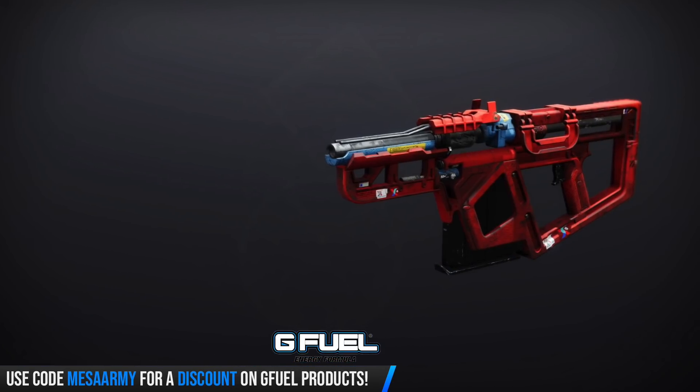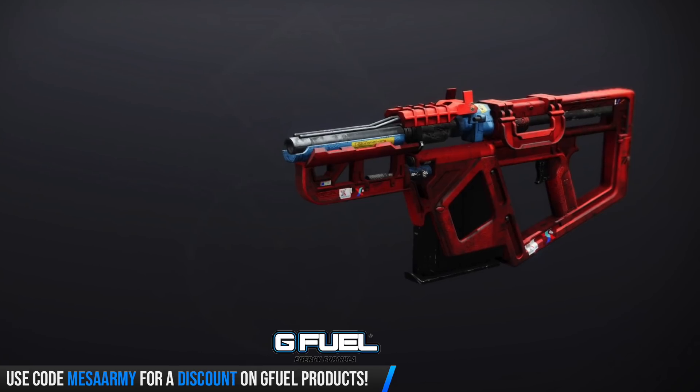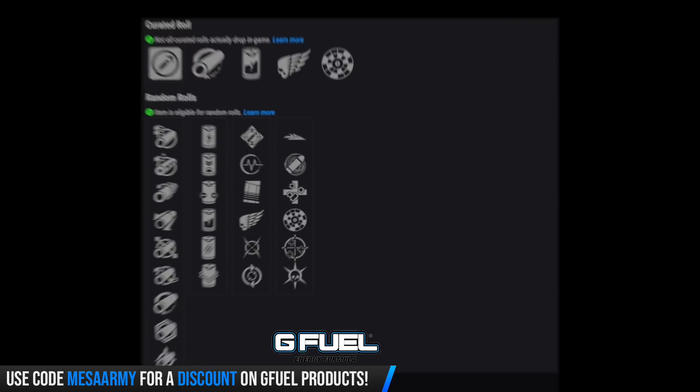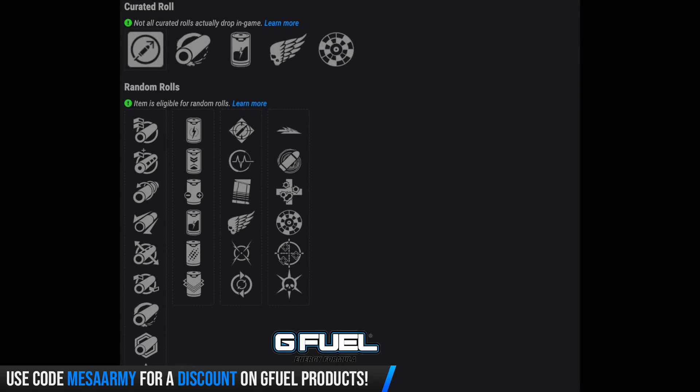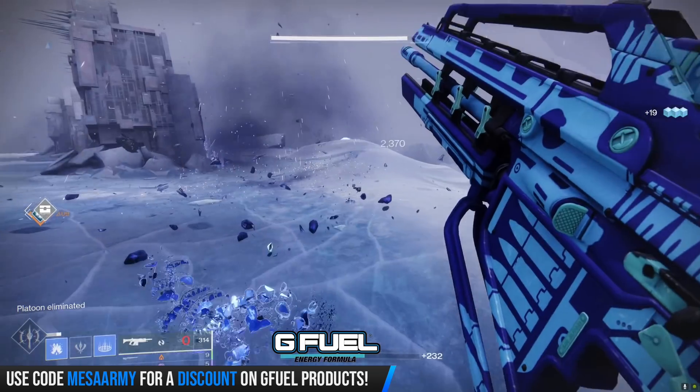Next up, we've got a Europa fusion rifle — the Coriolis Force. I normally don't like high impact frames, but on fusion rifles I think they kind of work. The curated comes with Killing Wind and Rangefinder. You can get it with Accelerated Coils, Enhanced Battery, Ionized Battery, Liquid Coils, Particle Repeater, or Projectile Fuse. In terms of main perks: Ambitious Assassin, Pulse Monitor, Under Pressure, Killing Wind, Moving Target, Feeding Frenzy — I want Feeding Frenzy because of the really slow reload — Slideways, Eye of the Storm, Unrelenting, Rangefinder, One for All, and Thresh. I'd want Feeding Frenzy paired with either Rangefinder or Thresh.